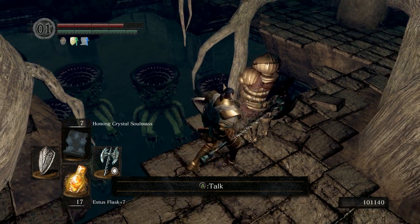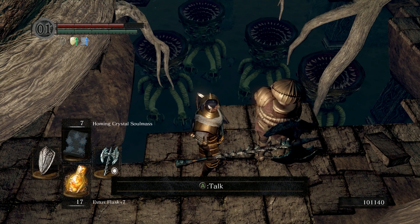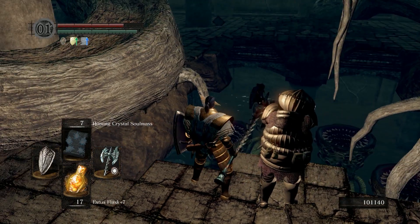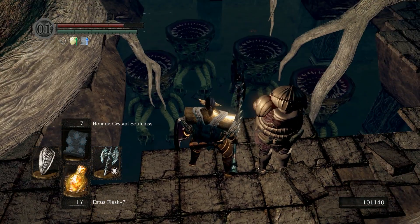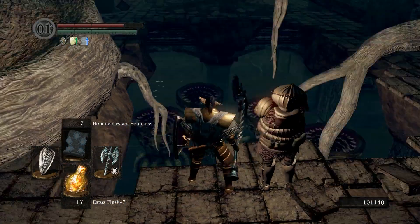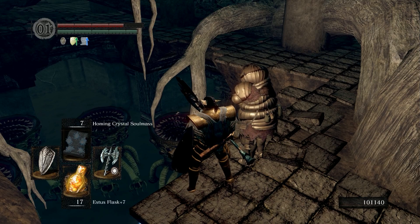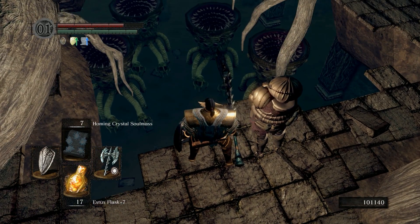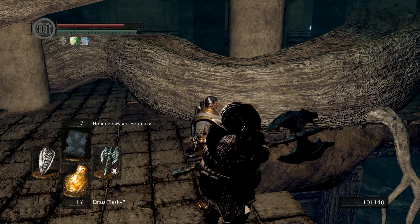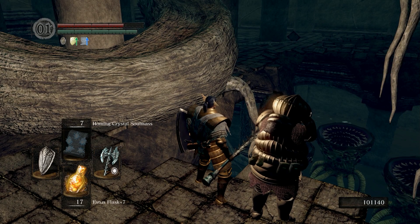Alright, here we are at Lost Izalith. I haven't talked to Siegmeyer yet. From what I've read, the best way to deal with this quest especially on higher difficulties - and I'm on New Game++ - is to go down there and kill all but one of the Chaos Eater bugs, then talk to him so he only has one guy to fight. Then you get down there and kill it before it does too much damage to him. So I'm going to take care of these guys real fast.